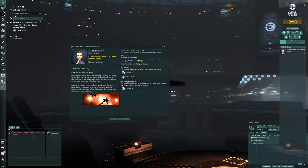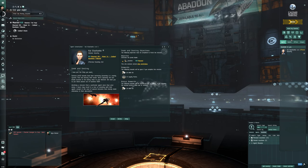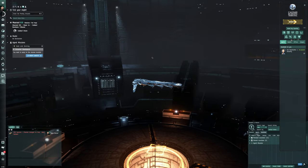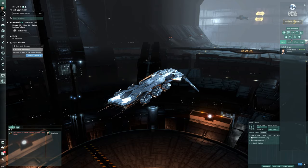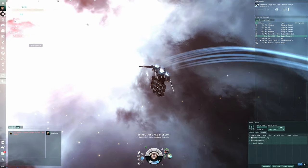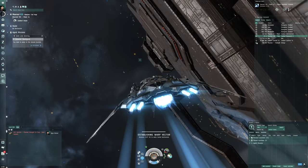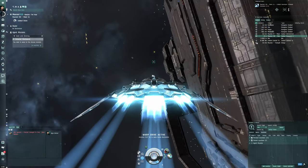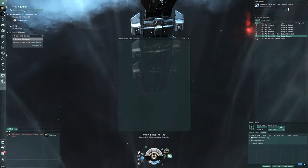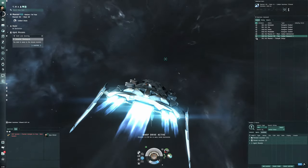The first mission: Guristas pirate vessels have been terrorizing passersby in a nearby system — find and destroy their leader. Basically just destroy enemies. I can't wait until they revamp missions — I know CCP has mentioned revamping the career agents and I imagine they'll revamp normal missions shortly after. I can imagine what's going to be here: a bunch of little frigates and petty rewards. They really need to increase these rewards; no one wants to do this when basic abyss exists.